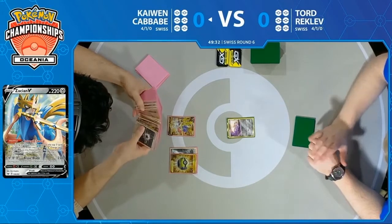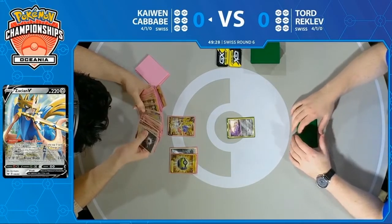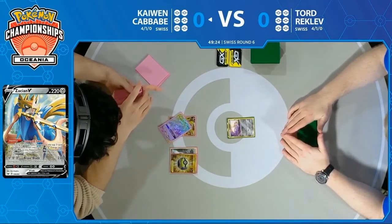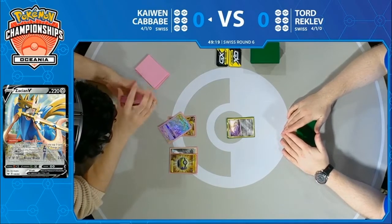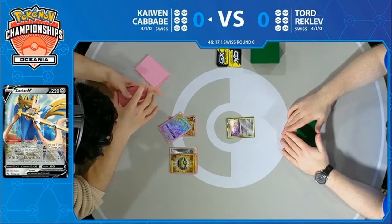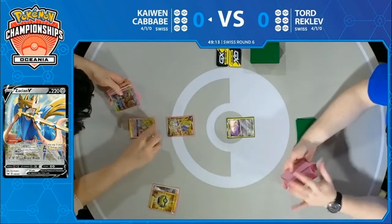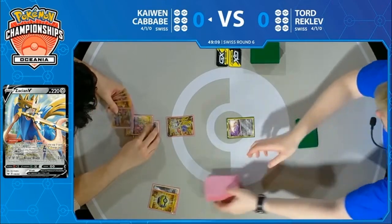If you can get the Arceus Dialga Palkia and start to work on Ultra Creation, he's in a great spot. Just trying to find one of those Energies to attach to his Pokemon — he does already find that Arceus Dialga Palkia, and we saw that he was able to discard a Metal Energy. And there's Arceus Dialga Palkia with a Metal Energy attached to it.